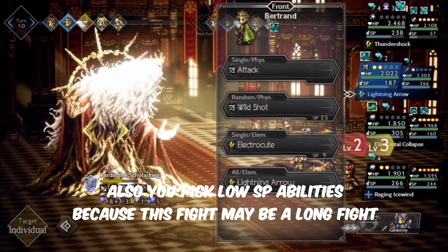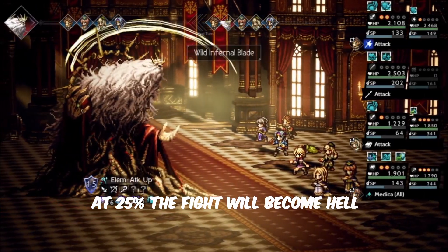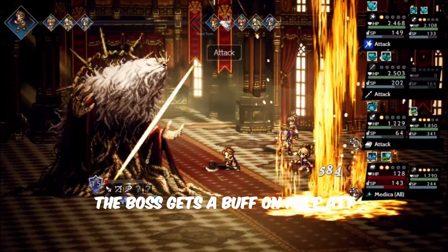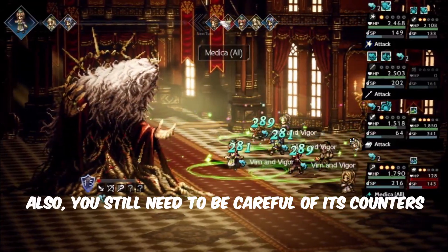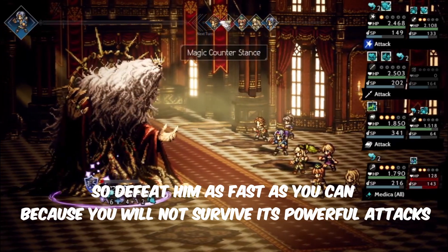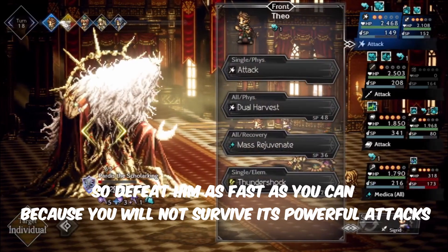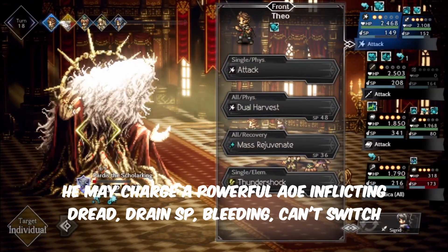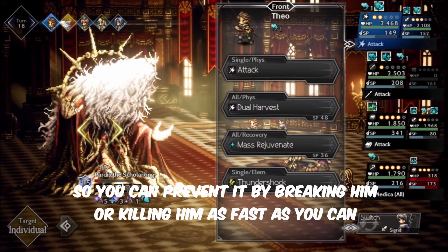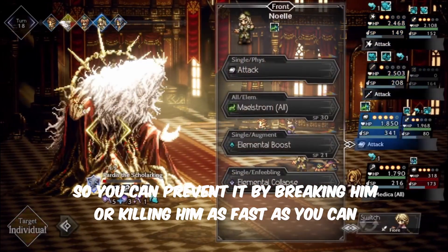You can pick low SP abilities because this may be a long fight. At 25%, the fight will become hell — the boss gets a buff on its elemental attack. You still need to be careful of its counters. Defeat him as fast as you can because you will not survive its powerful attacks. He may charge a powerful Aoi, so you can prevent it by breaking him or killing him as fast as you can.